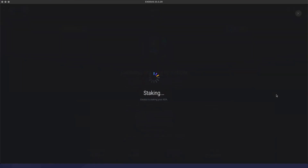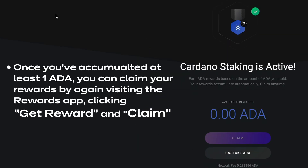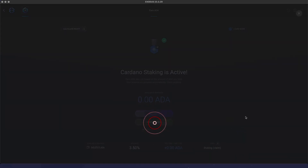That's it — Cardano staking is active. Your ADA tokens remain available for sending and swapping while staking. Once you've accumulated at least one ADA, you can claim your rewards again by visiting the Rewards app, clicking Get Reward and Claim.